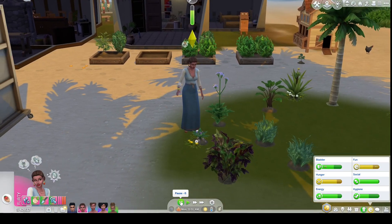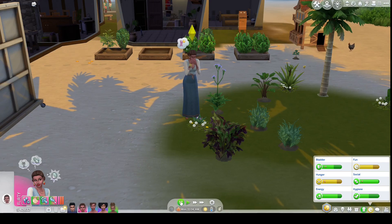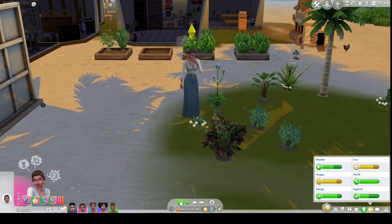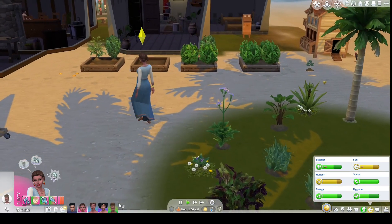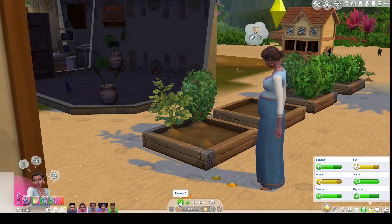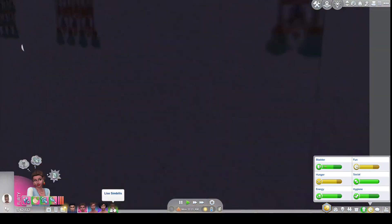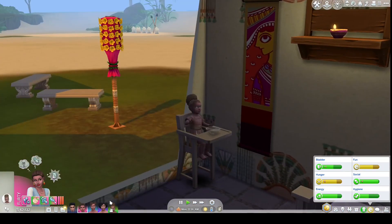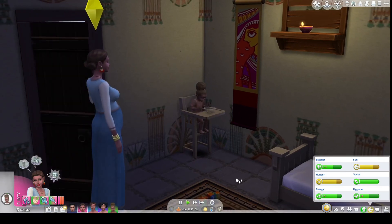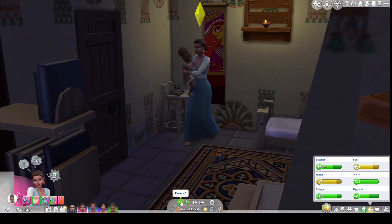Ilsa has found a temple to the stone goddesses and is reconsidering her need to journey all the way out to Granite Falls. She's concerned that if she goes to Granite Falls, the nature spirit will curse the new baby. She thinks going to the temple of the stone goddesses for their blessing is a safer choice. She goes to check on baby Lease, who has finished her food and is babbling to herself, and lets her out of the chair.